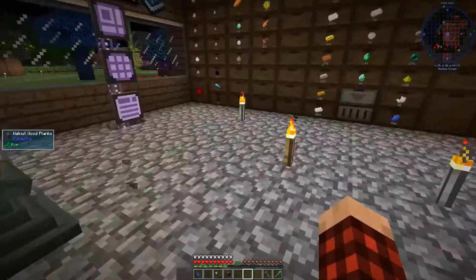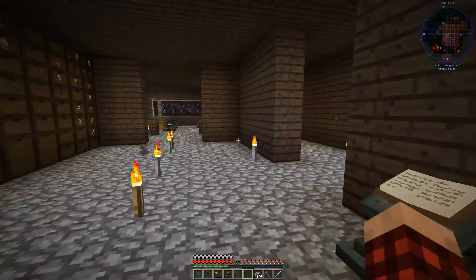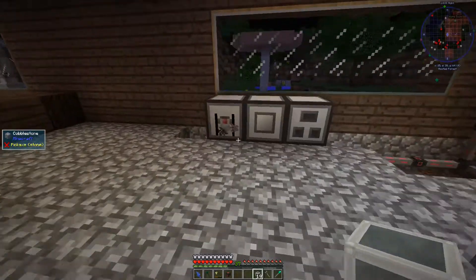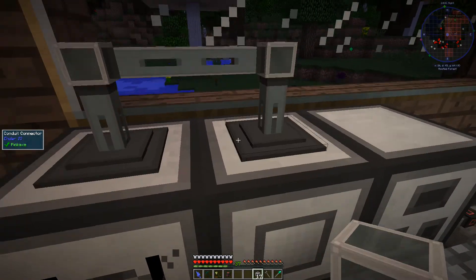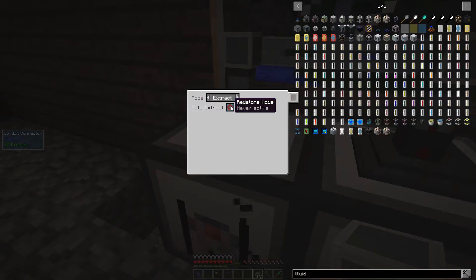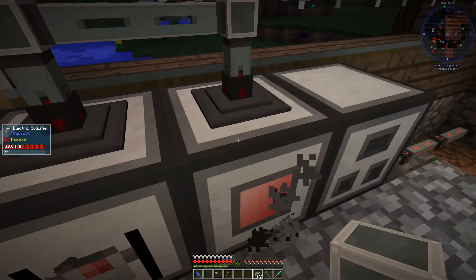Let's get a fluid conduit. I wonder if it's as simple as just pulling items out of here — insert, extract, always active. Molten steel is coming in here, we're running it through the electric solidifier. Okay, it seems to be working.